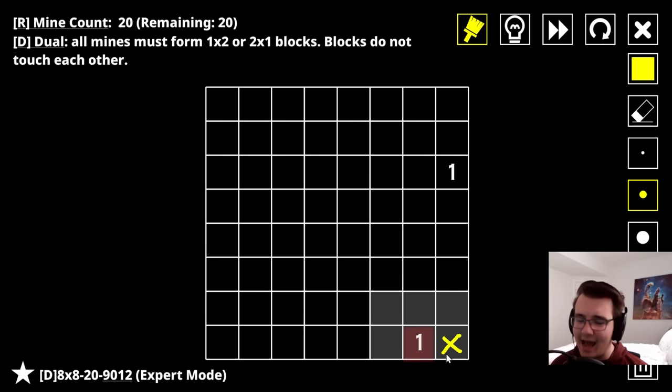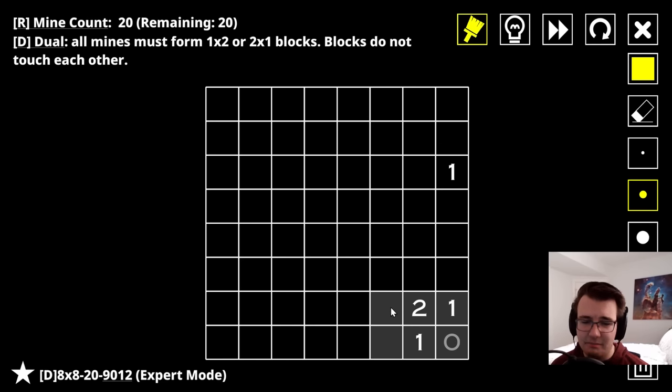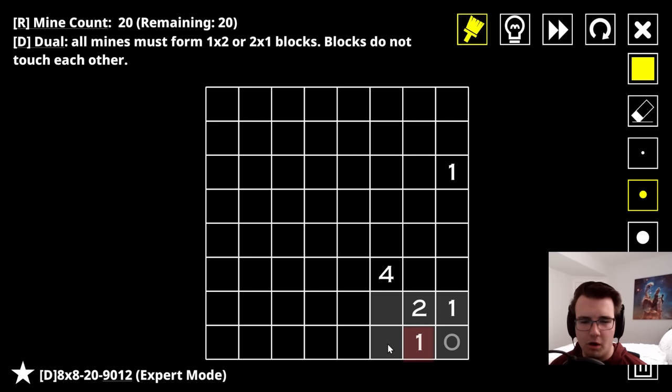This one in the corner - imagine if this were a mine: it has to make a two-by-one, so there would have to be a mine here, but that would overwhelm the one. So this is a non-mine, and a zero - you can click on it to get rid of it. Simple Minesweeper: one of these two is a mine, one of these two is a mine - that completes this two, meaning this is not a mine.